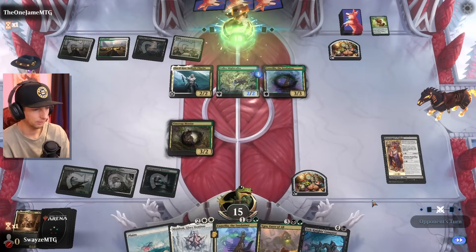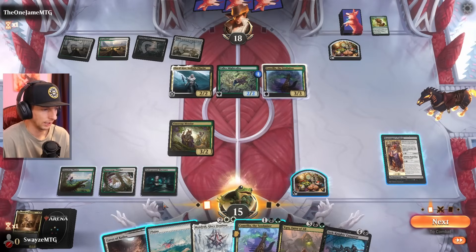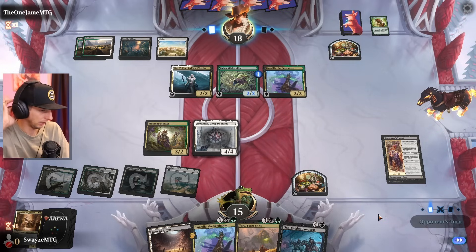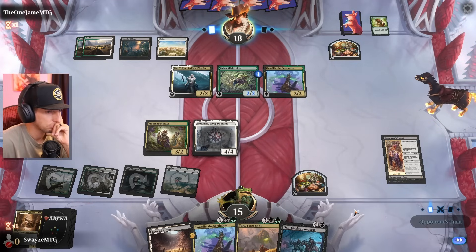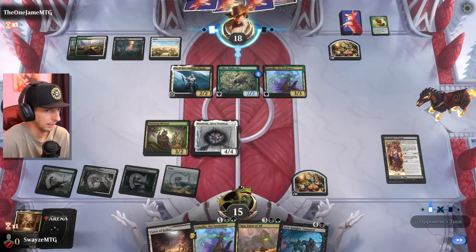I might just play out a Mondrak next turn. Mondrak comes down first, and now we can block freely because we'll create double the amount of food tokens and hit a pretty big Knight's Conquest — though we don't have a big graveyard right now, so blocking here will help get us there. If we lose Mondrak even, that's fine — we can get it back. I do need to get both of these cards somehow into the graveyard, or at least onto the battlefield at the same time.